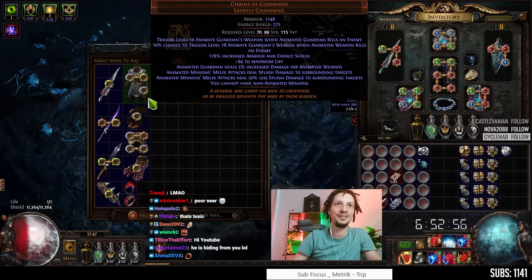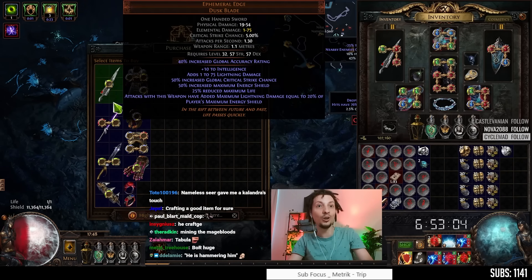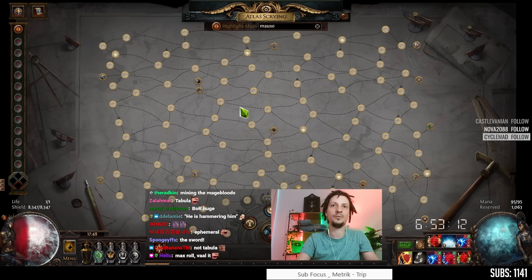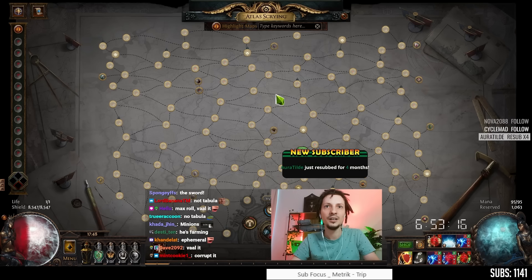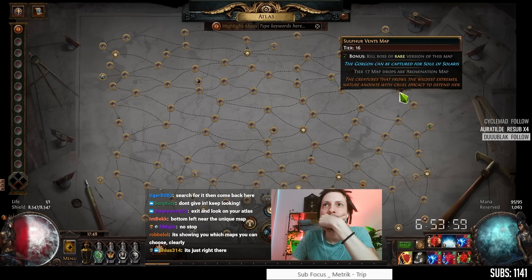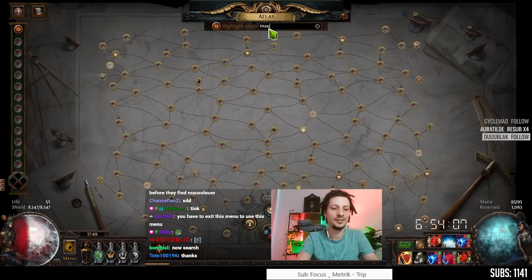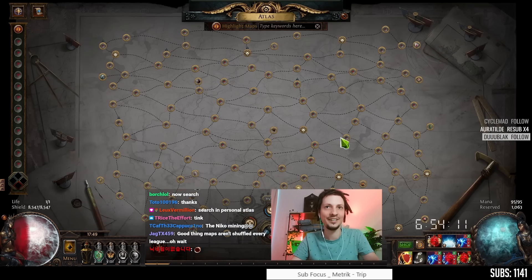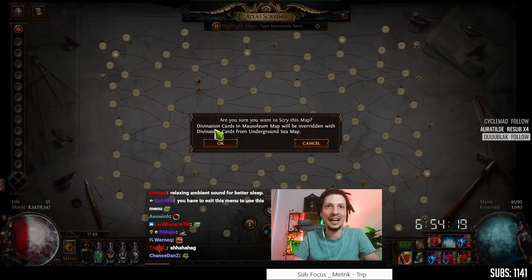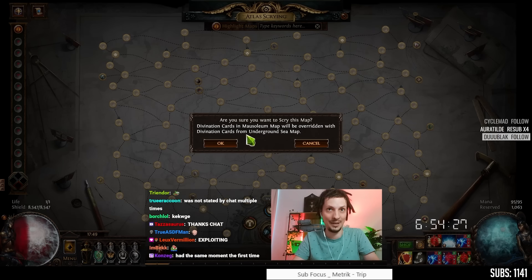It took like nine maps. Chains of Command. Pain Seeker. Ephemeral Edge — max roll. First, we scry a map. Mausoleum. Why is everything blinking? I can just search on my own atlas — I'm a genius, it's there. And then we click scry. Do you wish to scry? I wish to scry. Divination cards in Mausoleum map will be overwritten with divination cards from Underground Sea map. Yes.